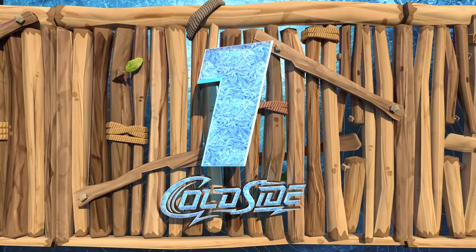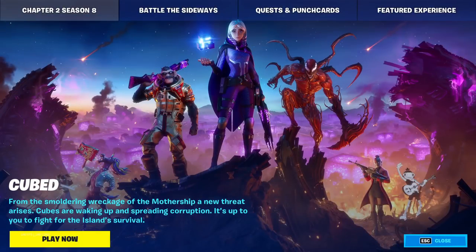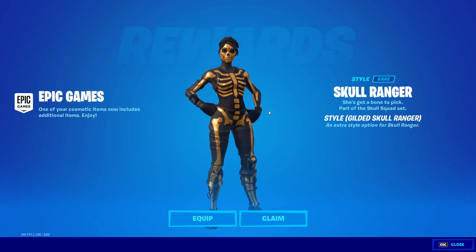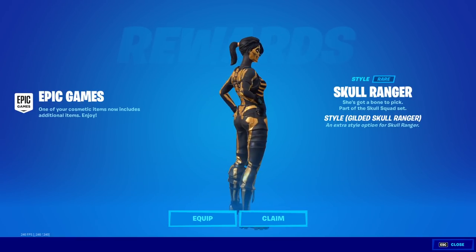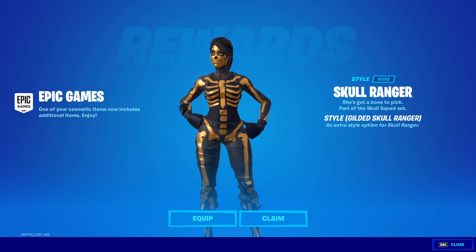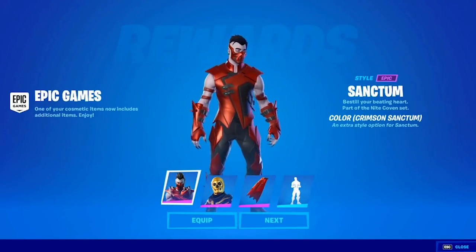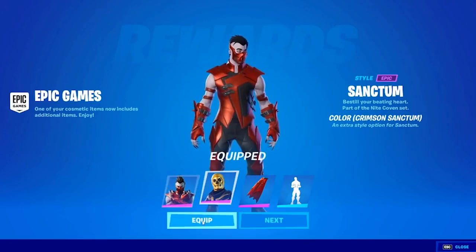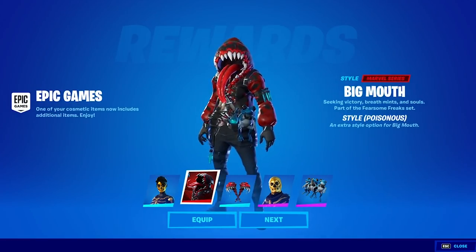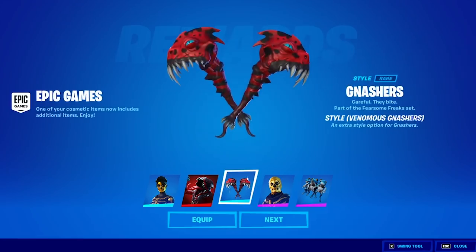For number one, the easiest free items you can get right when you log on: the gold skull trooper and the gold skull ranger styles, which they're giving away for free. If you don't have these skins yet, you should be able to get the styles when they return to the item shop. The Sanctum skin also came out with a crimson version plus a crimson back bling and pickaxe, and Big Mouth got a new poisonous style for his skin, back bling, and pickaxes.